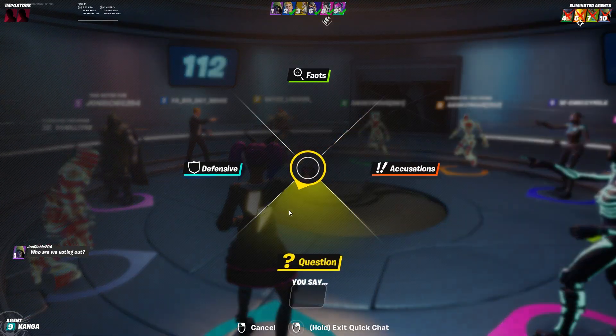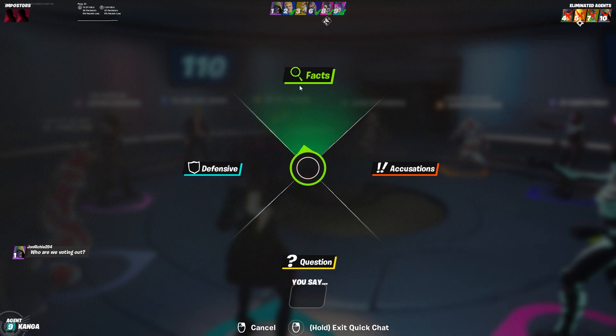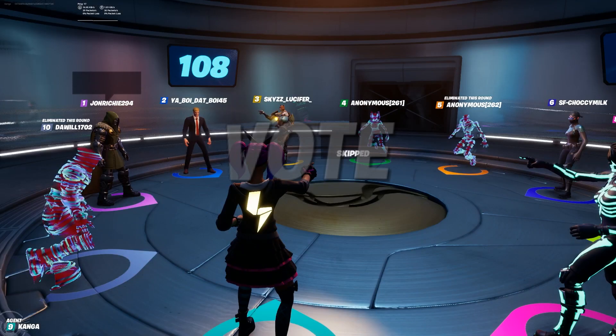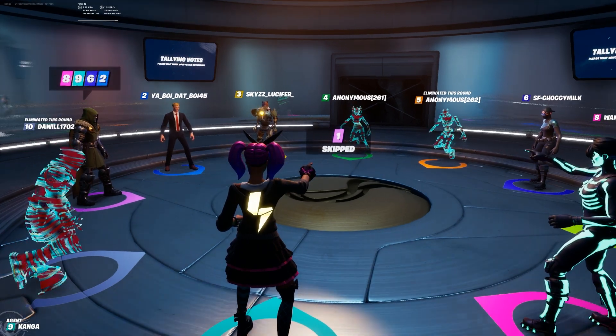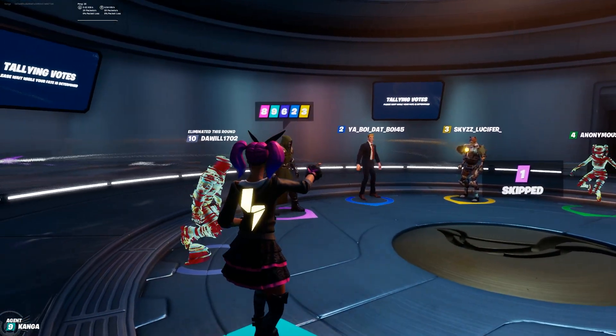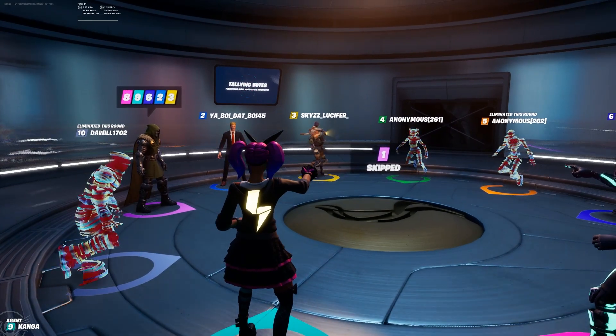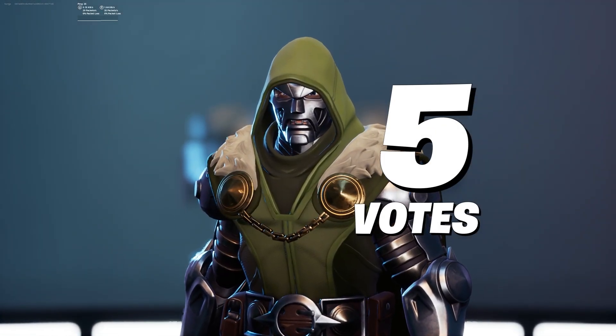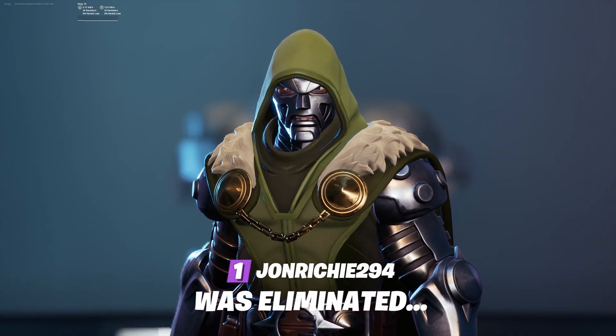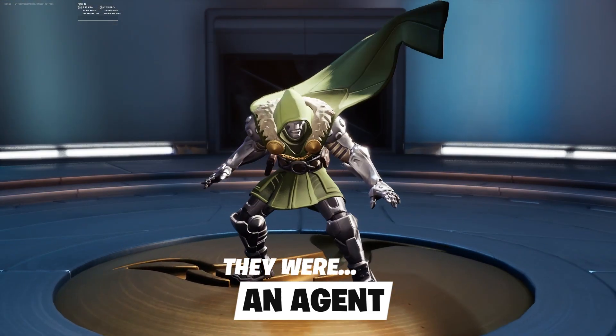Okay, I'm going to figure out this chat a bit more. You can check that out for yourself — it's going to give you a bunch of options. Oh wow, everyone just agreed to vote for this guy except for himself. He skipped and everyone else voted for him. Now I'm not too sure if it's going to confirm whether or not he was one of the impostors. Oh, here we go — they were. They were an agent.